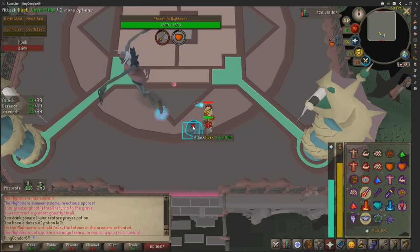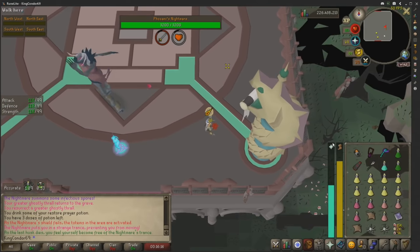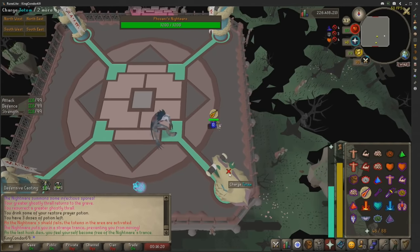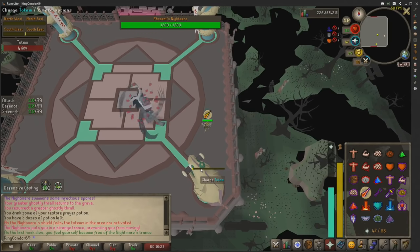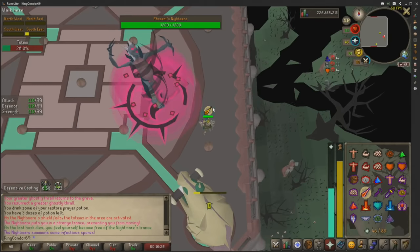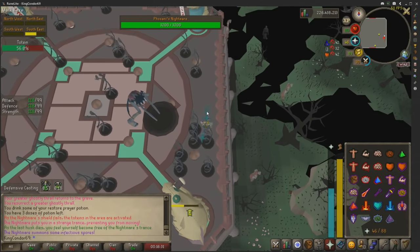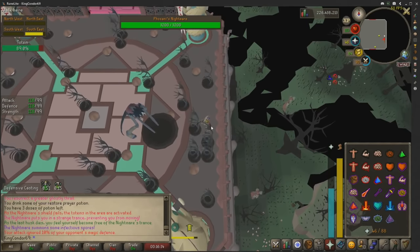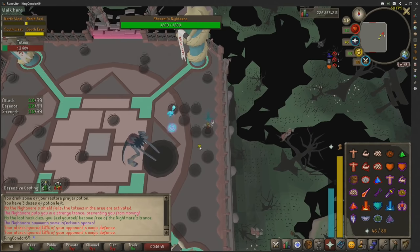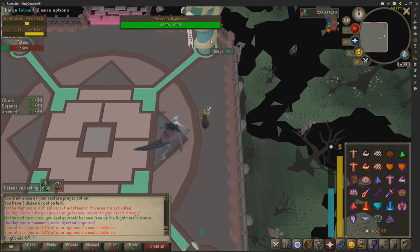If you are busy with a husk, the black circles will not damage you. Keep your prayer on and make sure you're switching all the time. As long as you're praying the correct prayer, Phosani's will never hit through it — unlike normal Nightmare. If you stand near the mushrooms, your attack speed will actually be lowered and your run will be turned off, and you won't be able to turn your run on for a while, which can get you killed very quickly. Keep that in mind.